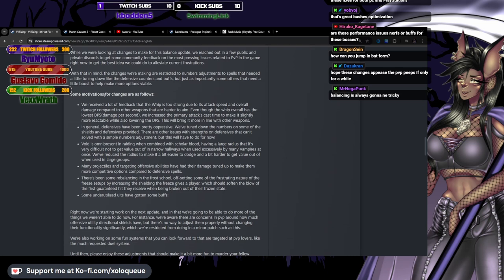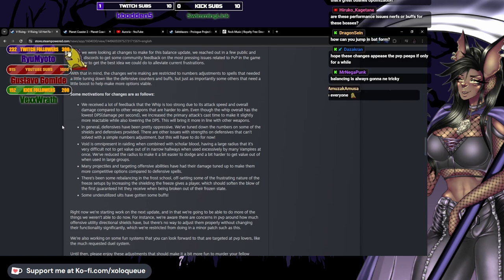Some motivations for changes: they received a lot of feedback that the whip is too strong due to its attack speed and overall damage compared to other weapons that are harder to aim. Even though the whip has the lowest overall DPS, they increased the primary attack's cast time to make it slightly more reactable while also lowering the DPS, to bring it more in line with other weapons. I hope they didn't over-nerf it.